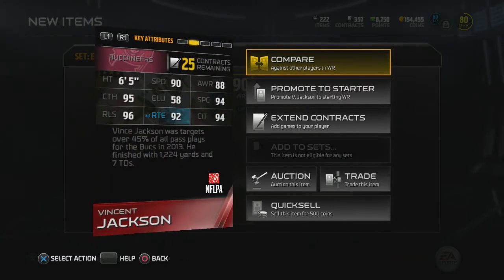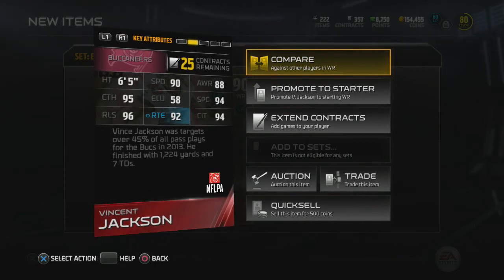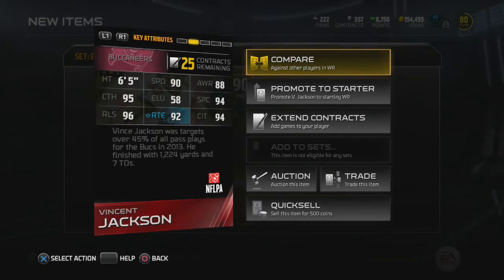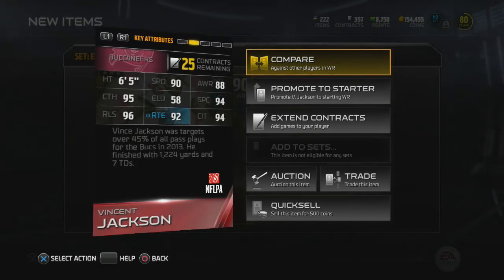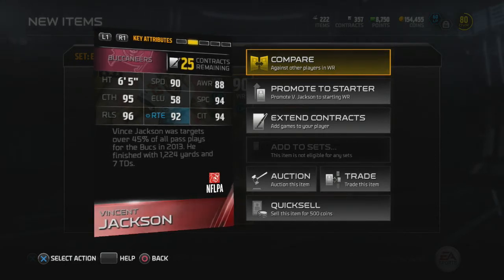Vincent Jackson was targeted on over 45% of all pass plays from the Buccaneers in 2013. He finished with 1,224 yards and 7 touchdowns. His card has 90 speed, 88 awareness, 89 catch, 94 spectacular catch — which is amazing — 96 release, which is unprecedented, 92 route running, which is great since I use long pass, and 94 catching in traffic, which is also great.